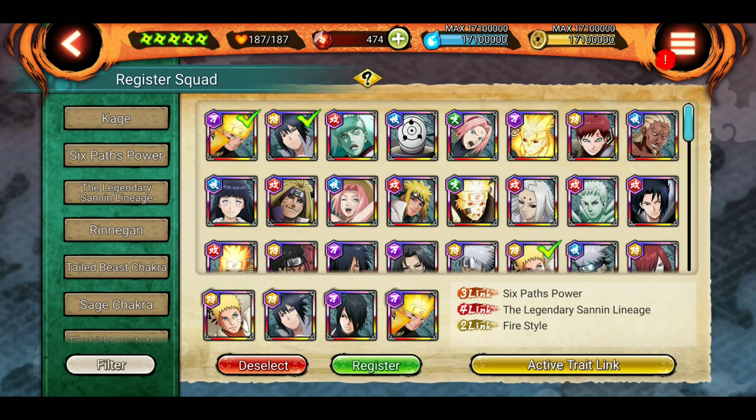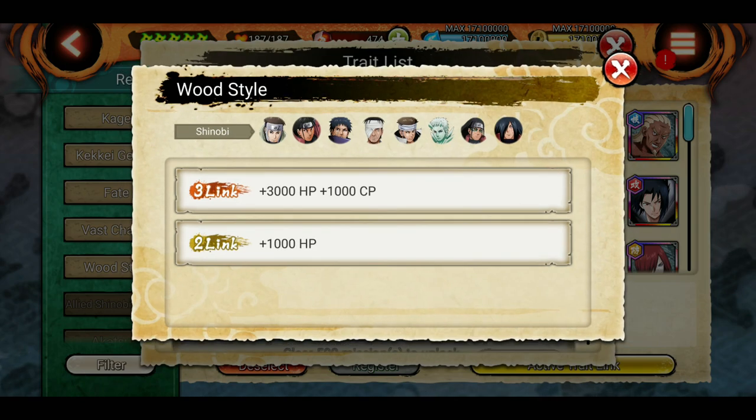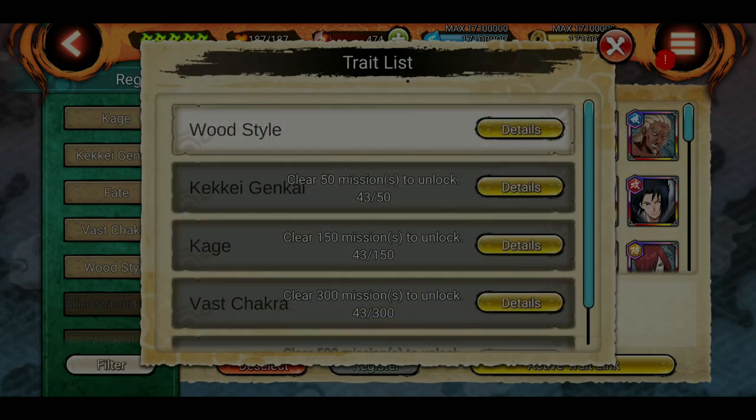So what is 2-link, 3-link or 4-link? Basically, in simple terms, a link between 2 shinobis is 2-link, a link between 3 shinobis is 3-link, and a link between 4 shinobis is 4-link. It's that simple. So in other words, if a trade has 2-link and 3-link — just like this wood style — if you use 2 shinobis with this trade unlocked, you will get the 2-link stat bonus.